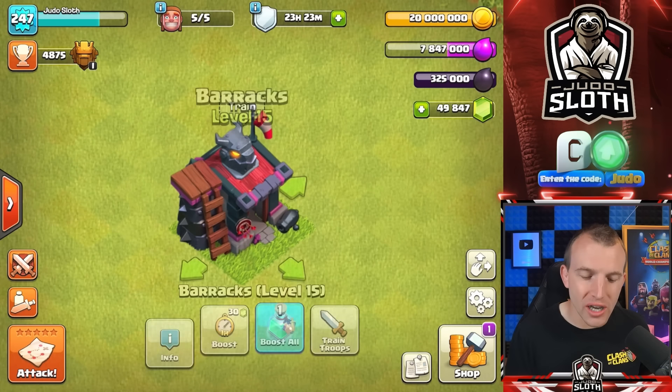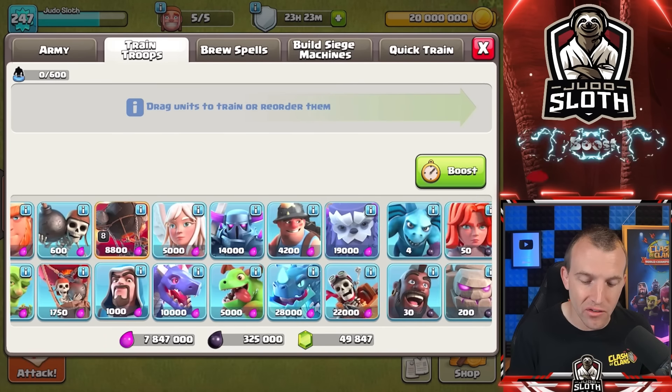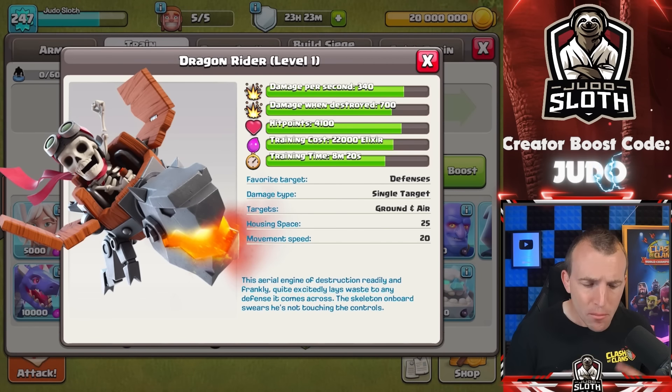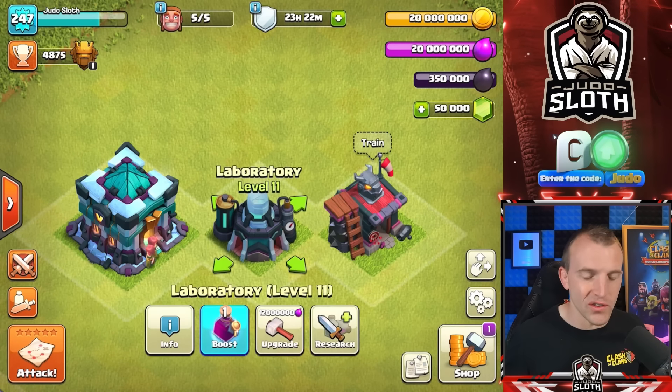I honestly think the artwork in this update is the best I've ever seen. There is the Rocket Balloon — I explained the mechanics and best use cases yesterday. But the Dragon Rider, level 1 at Town Hall 13, and Supercell are being so good to us in this update.